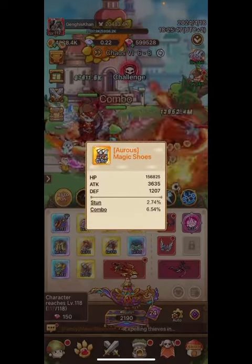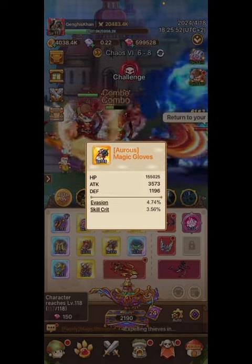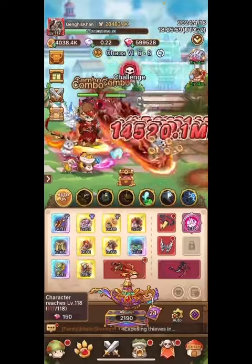Stun is non-negotiable. It's difficult to find in the game — you can't find it everywhere, so you need to get it where you can. Get it on every single piece of gear. And then skill crit, evasion, crit rate, regeneration — but skill crit as number two.